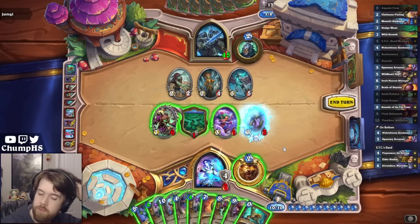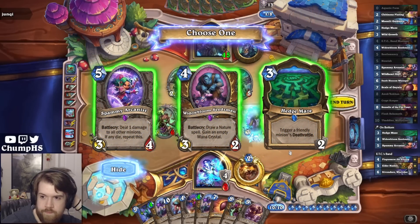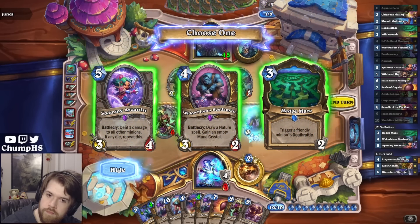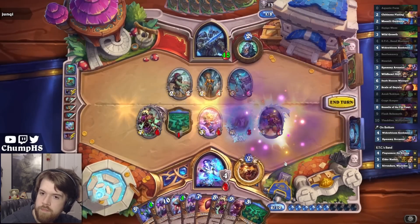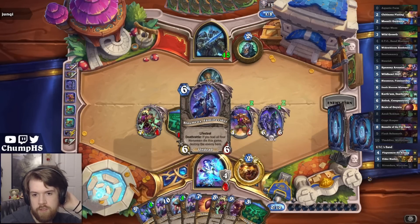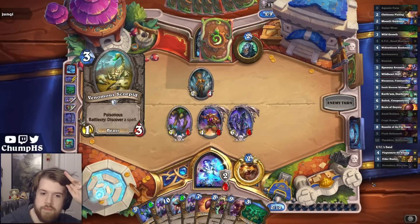Spammy Arcanist, double Crypt Keeper, which gives me 11 power in play - which is not even close to ETC being lethal. Hedge Maze is pretty garbage, but I do have a Hedge Maze in play. Maybe I just go Rivendare here. So not only does this shuffle a win condition into my deck, it activates the deathrattle of this Whomper, which is currently a Flesh Behemoth. I don't think I'm likely to be dead here, but I guess it's possible.